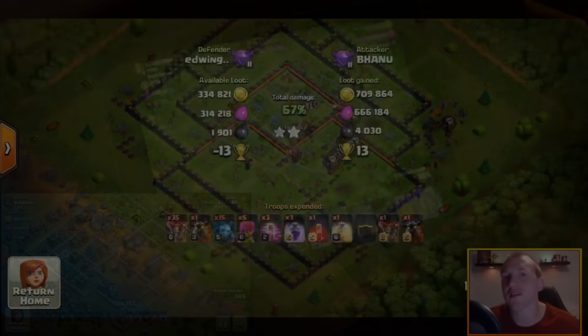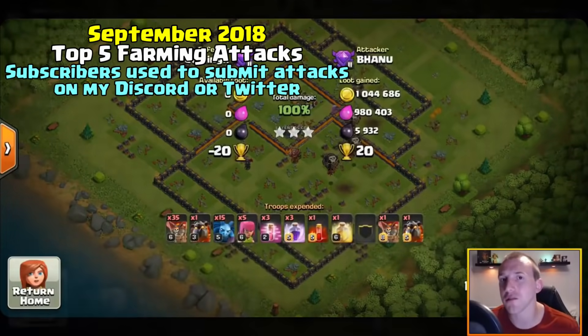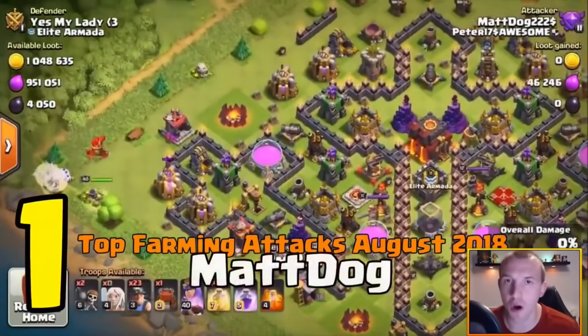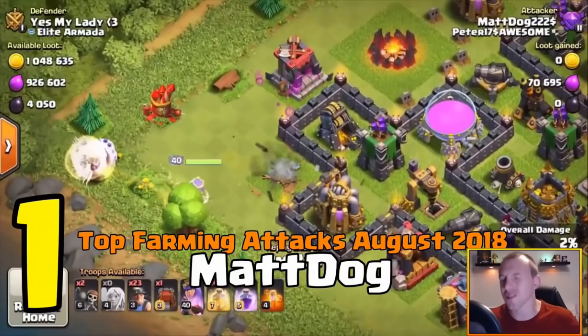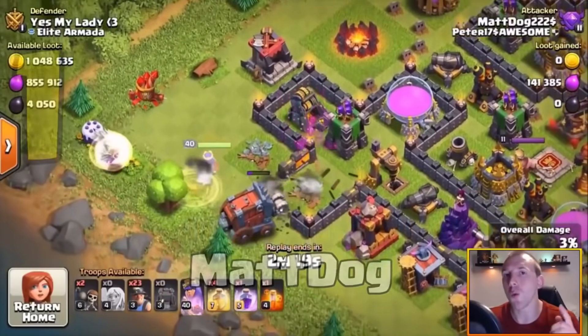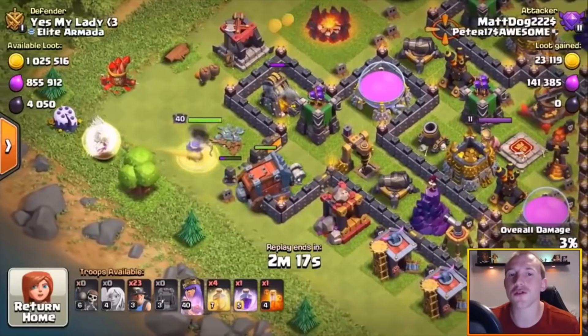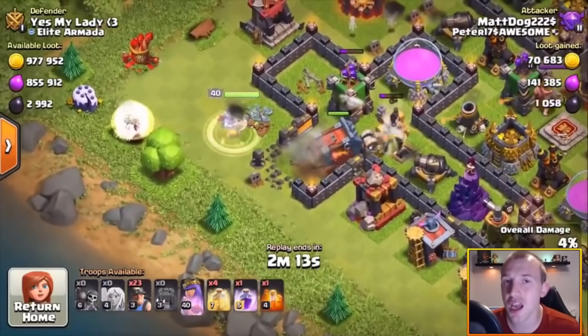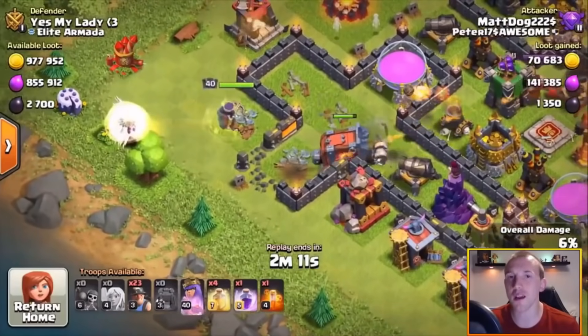You guys can get your attacks featured and battle to be number one. Today it is Matt Dog of Peter — $17 awesome — he is getting the number one spot with 1 million 50,000 gold and pretty much a million elixir as well. What a loot rate!